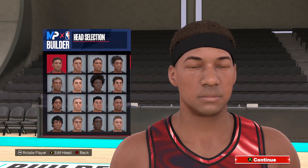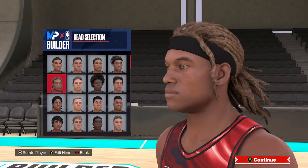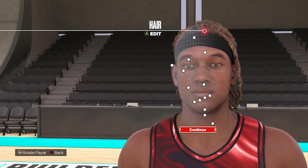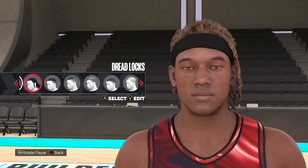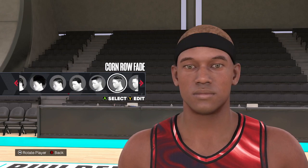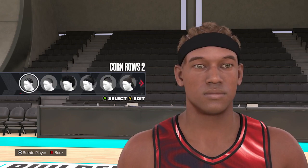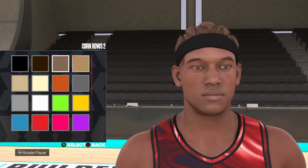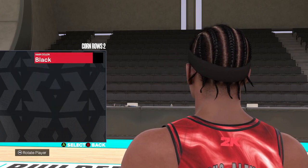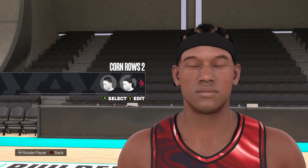Here we are in the face creation area. For the starting face on this Shea face creation, we use the second one down — the one with the new dreadlock style. We've got the headband on, just like Shea rocks. For the hair, there are a couple of different options: straight cornrows, fish braid cornrows. The one I like that I think fits him really well is one of the new ones all the way to the left — cornrows. Make sure you change that hair color to black.